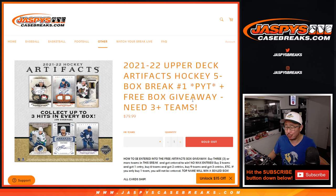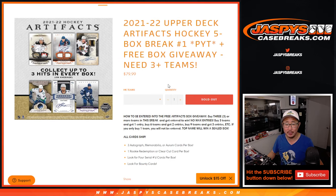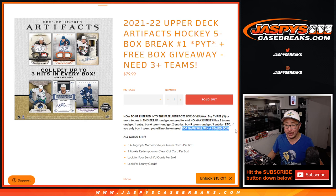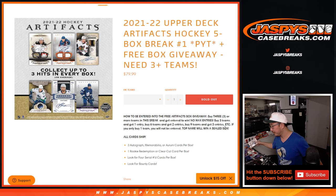Hi everybody, Joe for Jaspi's CaseBreaks.com coming at you with a brand new release — some hockey. 2021-22 Upper Deck Artifacts Hockey, five box, pick your team number one. And if you bought at least three teams, you get a chance to win a sealed box from a different case.